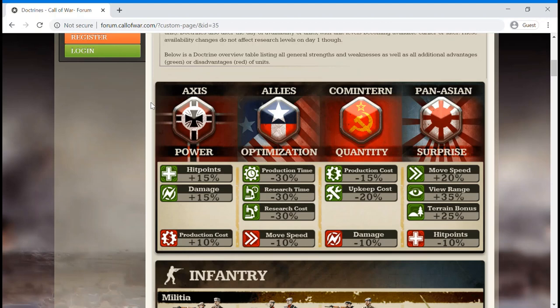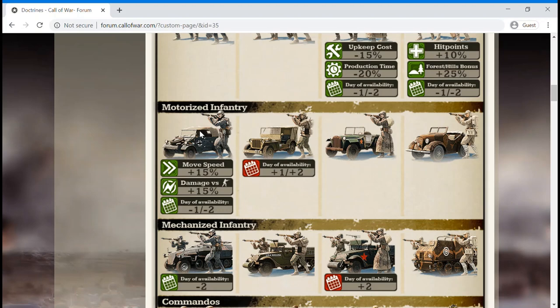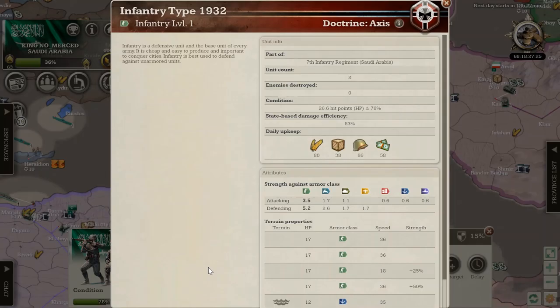Now let's take a look at the specific strengths the Axis has — meaning its units. The first one is Motorized Infantry. This 15% move speed bonus will make it one of the fastest units in the game. At high levels, it will also be able to spot stealth units, so you no longer need armored cars for that role — Motorized Infantry can take that over. It will also gain a 15% damage bonus against all infantry units.